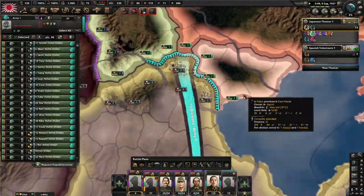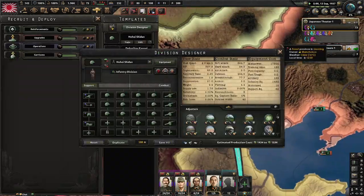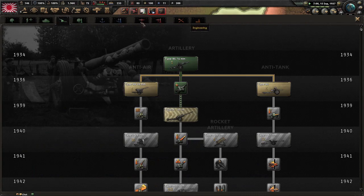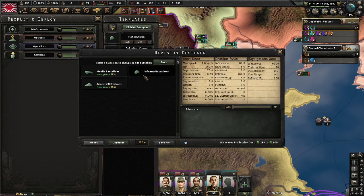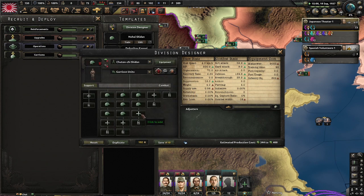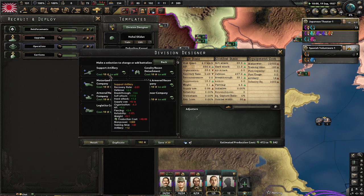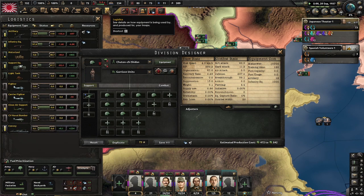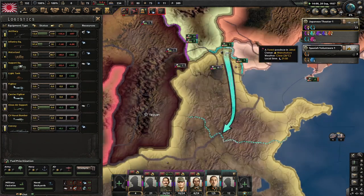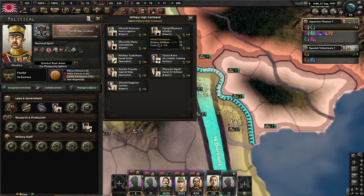All our Spanish divisions are veterans now and the Marco Polo Bridge incident is almost done. I will change the template for my weaker divisions as well — making them 20-width infantry with some support artillery to give them soft attack, and we can go for Infantry Expert now.